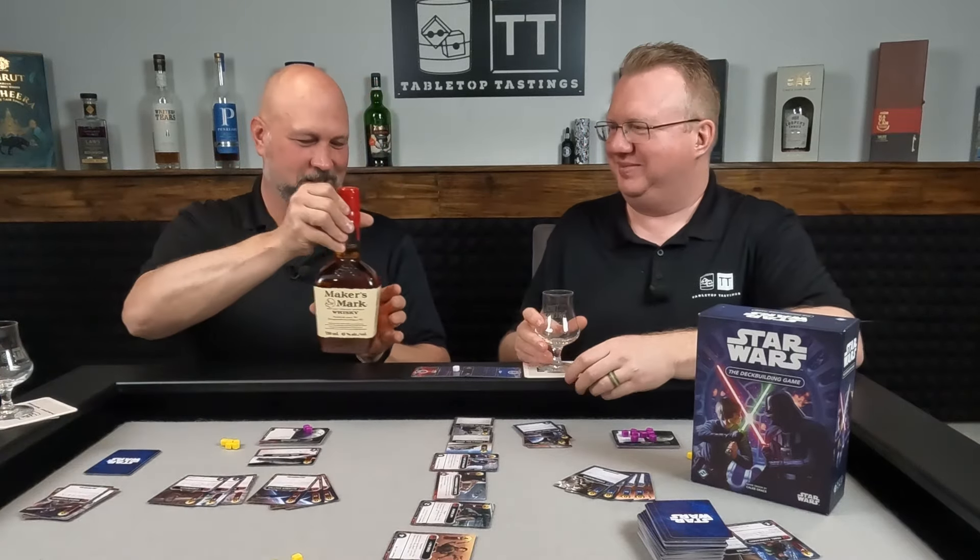What have you brought to pair with it? May the 4th be with you — Star Wars, that's an American institution. I thought there are a lot of whiskeys out there that could kind of go into that theme, but there's one that you and I really enjoy. I really think it encapsulates bourbon. And when you think of bourbon — America's whiskey — those are the only things that come together. So I have chosen to pair with this: Maker's Mark.